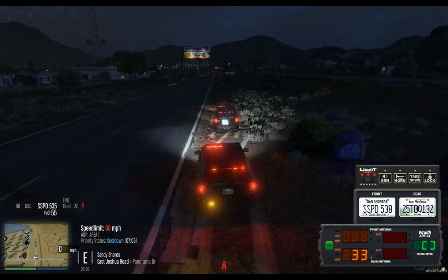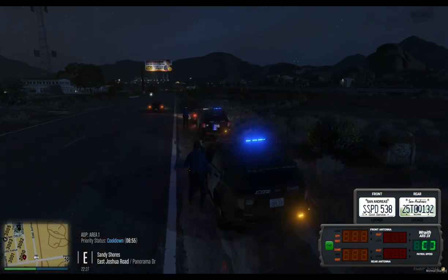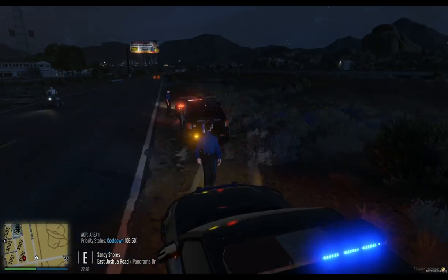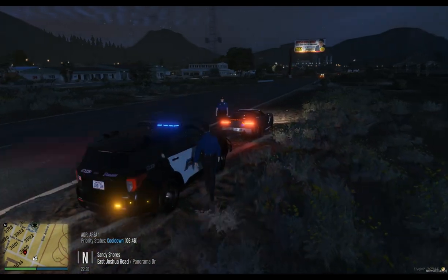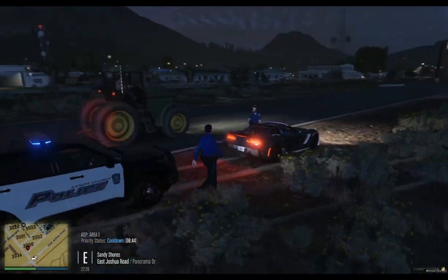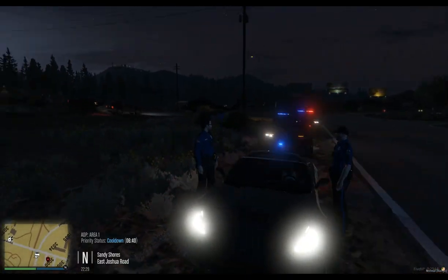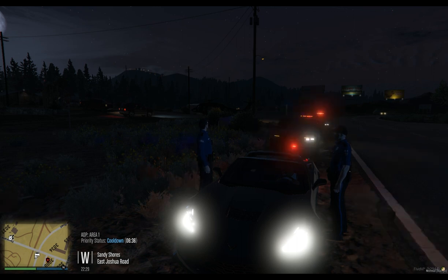530 is going to be a 10-11 eastbound Joshua Road with a two-door grey Corvette. Did you not see the railroad crossing signs down? They weren't out on your screen - there was no train, no railroad crossing, nothing.